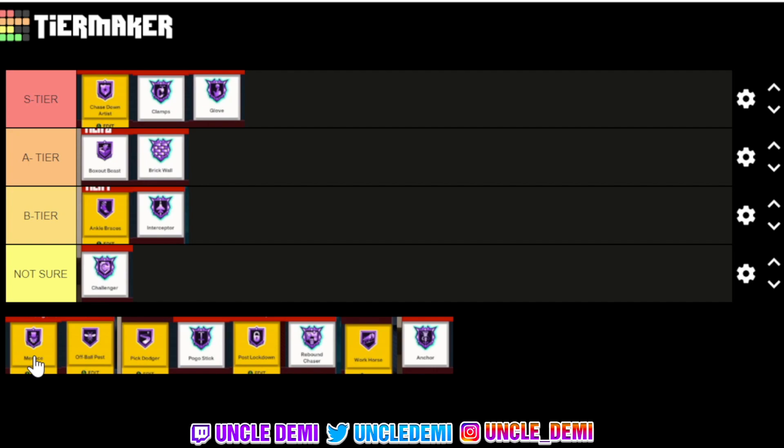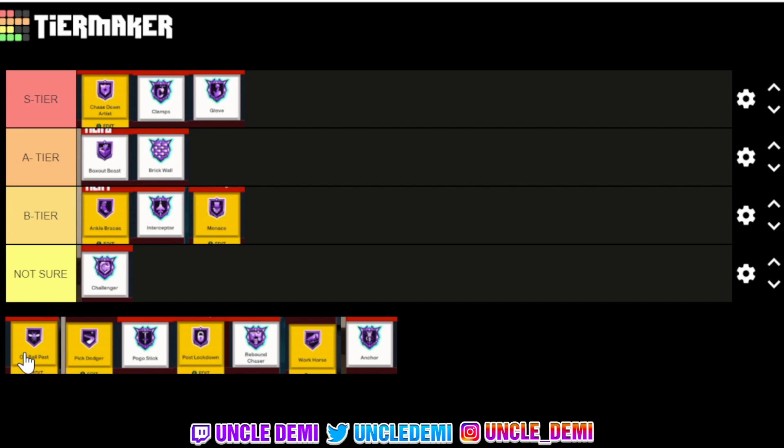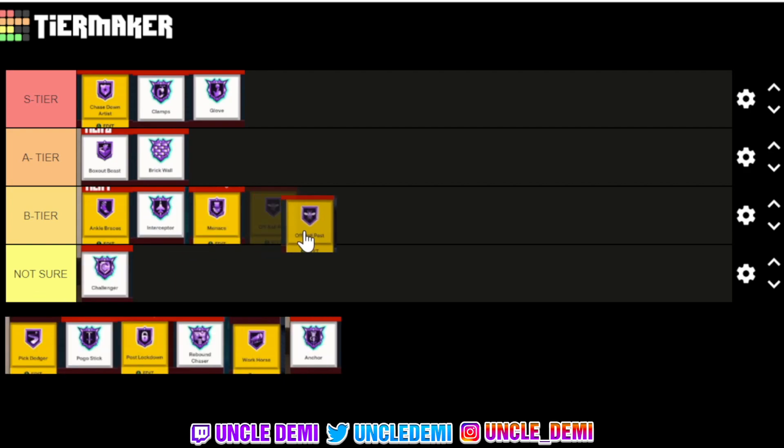Menace — just like last year, it helps with premier defense and dropping opponent badges. I think it's a good badge but not something you have to heavily invest in. For me as a lockdown it's a tier two badge and I have it on bronze, and I even take it off a lot because there are other badges that are more important. I'm just going to put that at B-tier. Off Ball Pass — same thing. I just don't feel like there's a really good place for this badge. It's always a tier one badge, so if you want to try it on bronze go ahead, but other badges are more important.